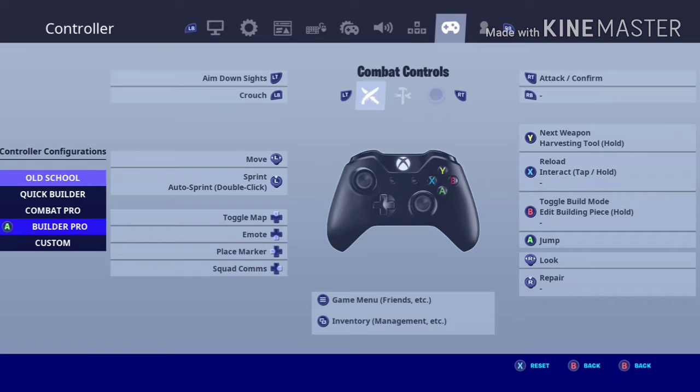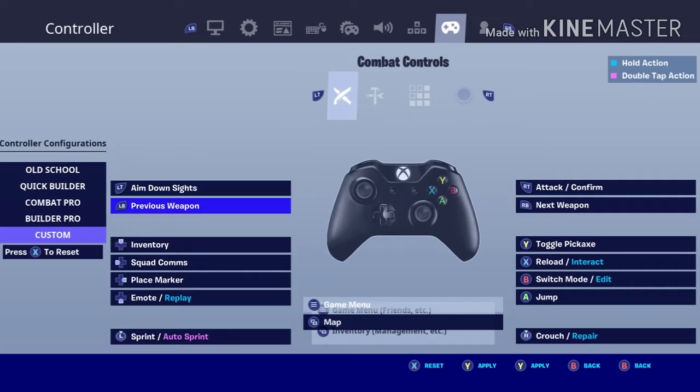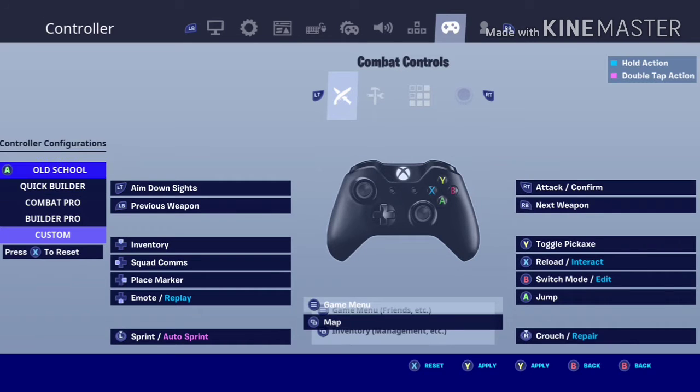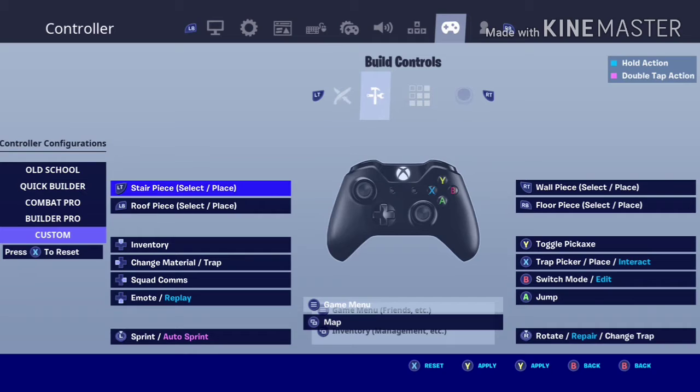The next one is if you play controller — just set it to custom. The build controls layout is so good.